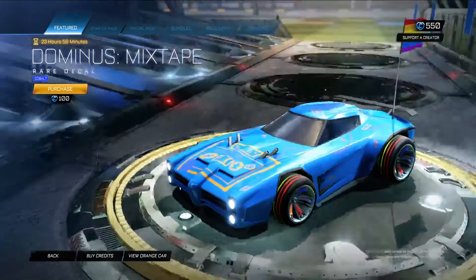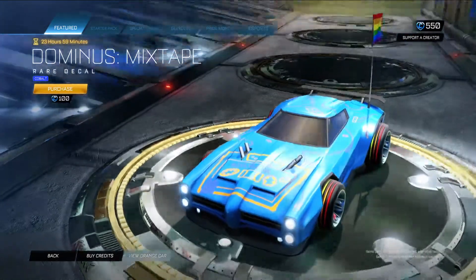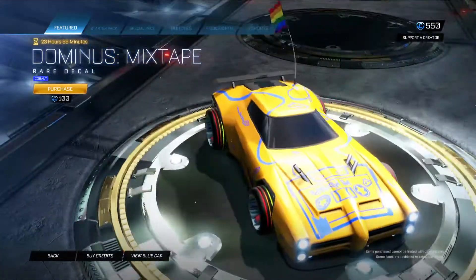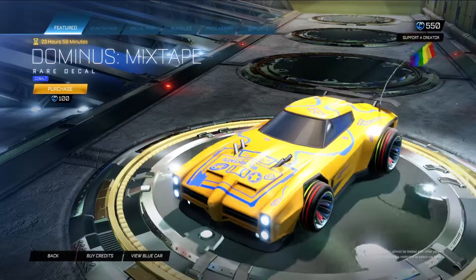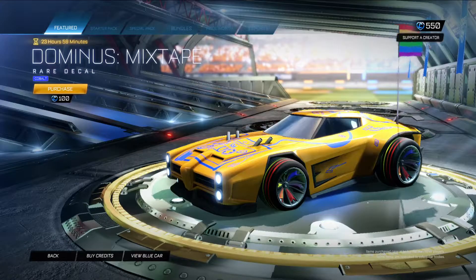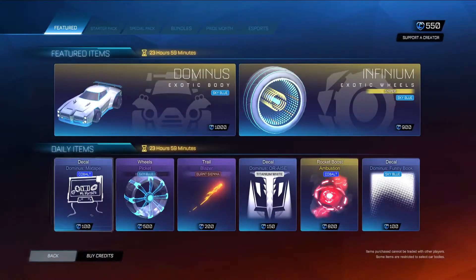Dominus Mixtape in Cobalt — you can see that in orange. You know what, that's a decent color for it, especially if you're wanting to run it specifically on your orange car. It definitely stands out, pretty cool.